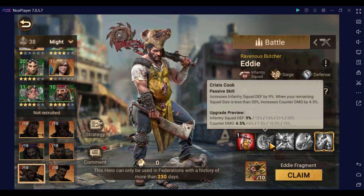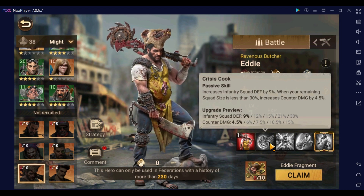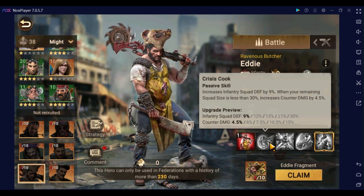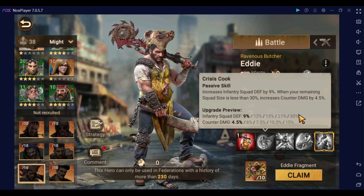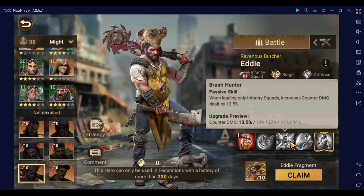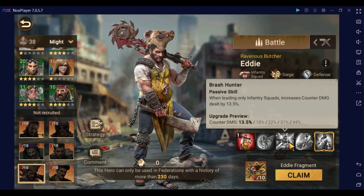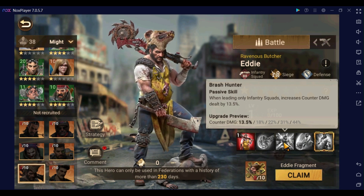His second skill increases infantry squad defense by up to 30, and when your remaining squad size is less than 30, increases counter damage by 15. The squad size less than 30 condition still comes into effect during siege and garrison situations. Increasing counter damage is something infantry commanders do, but it's a little underwhelming here. The counter damage is always nice, but when leading only infantry squads, it increases counter damage by 44 — okay, I see where this is going. It's as if the game took footage of people during Pompeii events running infantry rallies and saw what we laughed at, and counter damage was it.